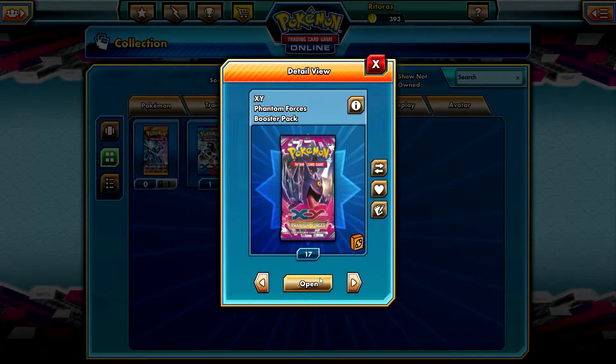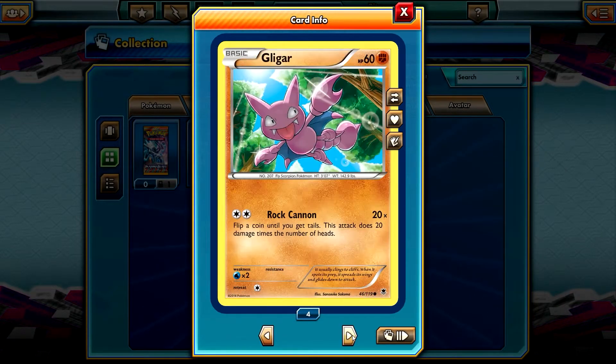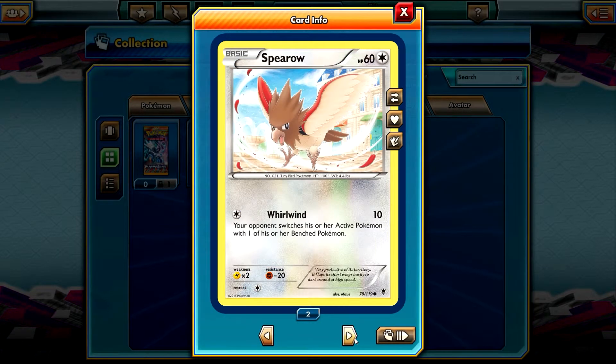Not so bad. Let's keep going. We have a Bronzor, which is a reverse holo — yes, it is a reverse holo common card. A Frillish, Gligar, Helioptile, Skarmory, and Spearow.